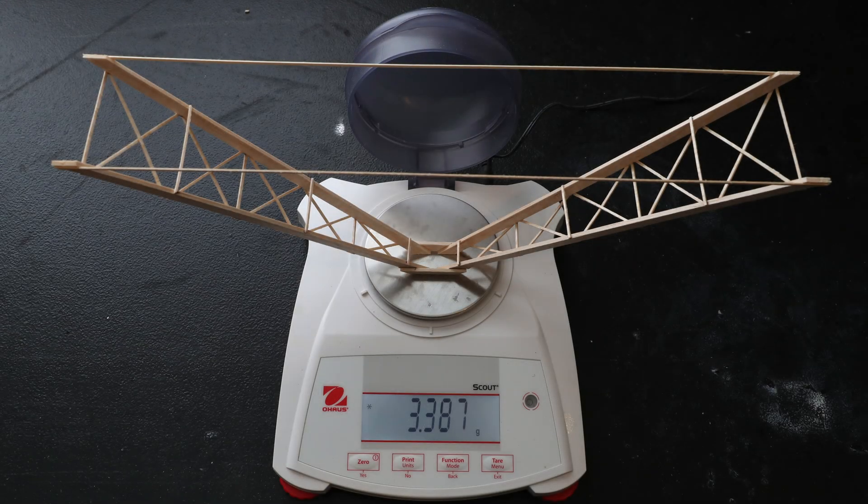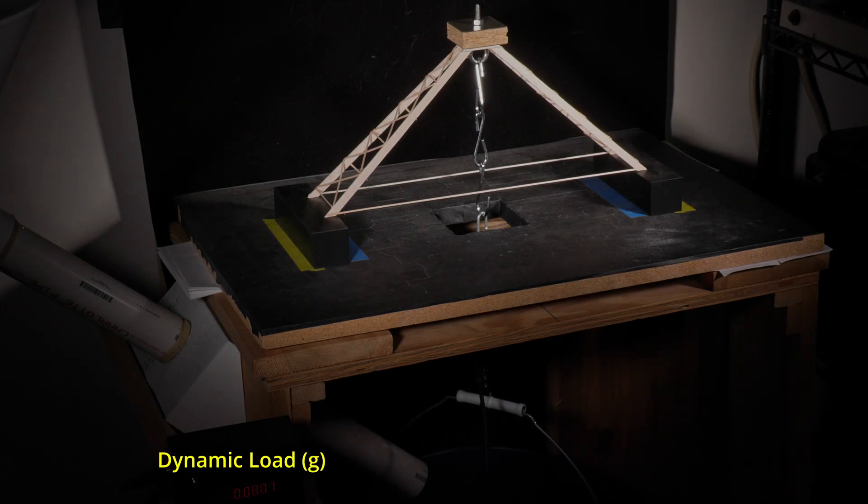Finally, here is the testing sequence for the bridge. Here it is on the scale right before testing at 3.39 grams. If you are new to my channel, this is my testing table. I'm pouring sand in a funnel off the left side of the screen and it's going down the PVC pipe into the bucket. I custom built a loading cell which dynamically measures the mass as it's being loaded and retains the maximum value when the device fails. This means that it's not important to stop the sand from entering the bucket after failure like it is during normal competitions. The display is measuring the load of everything below the load cell hook, which doesn't account for the dead weight above, which includes the loading block and chain. In this case, that mass is 149 grams, which gets added to the final display weight for the total mass held.